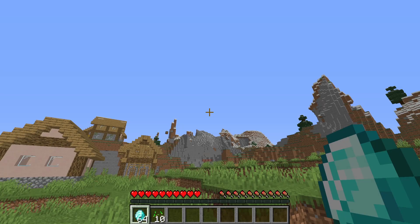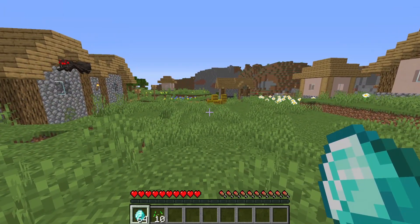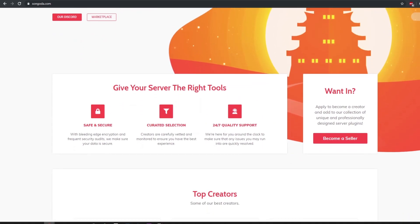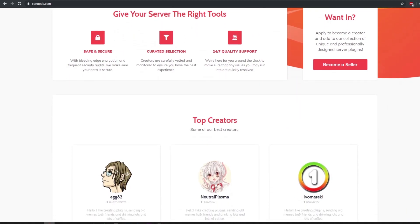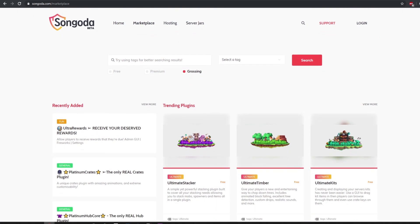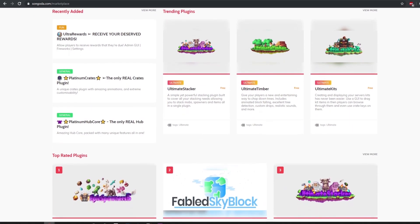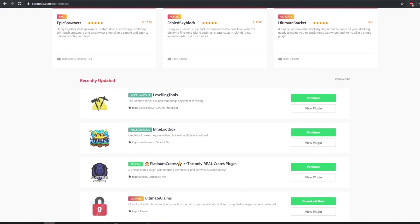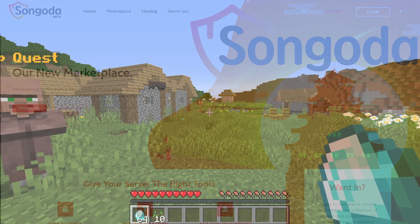Today's video sponsor is the Sungata Marketplace. If you are looking for any type of unique or custom plugin for your Minecraft server, there is quite a bit of selection over there. Make sure you go check them out using the link down in the description, where you can find some great plugins for your server.